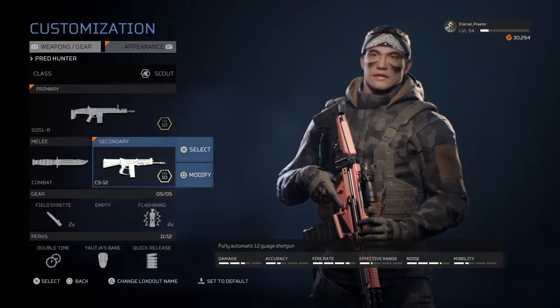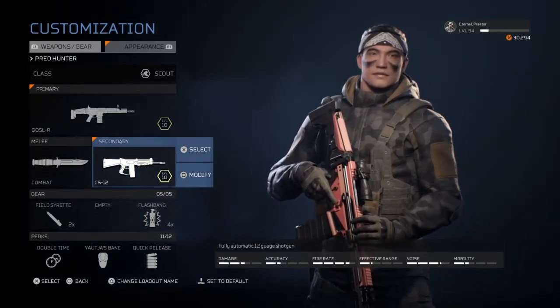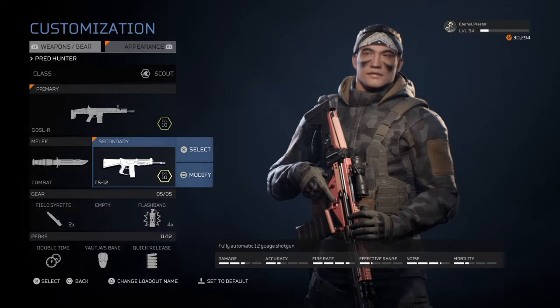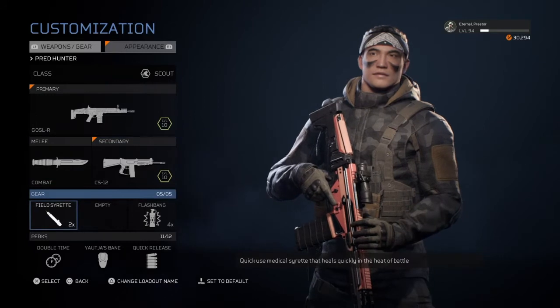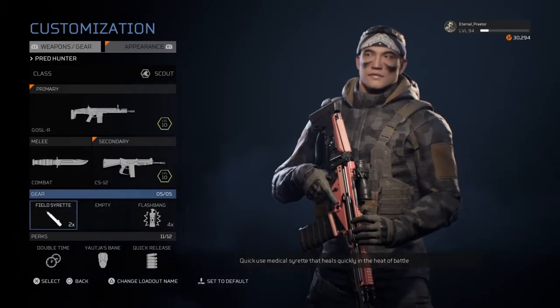As a secondary I chose the shotgun, because it fits the era that the movie was set in, and also this shotgun does a ton of damage to the predator with the scout class.